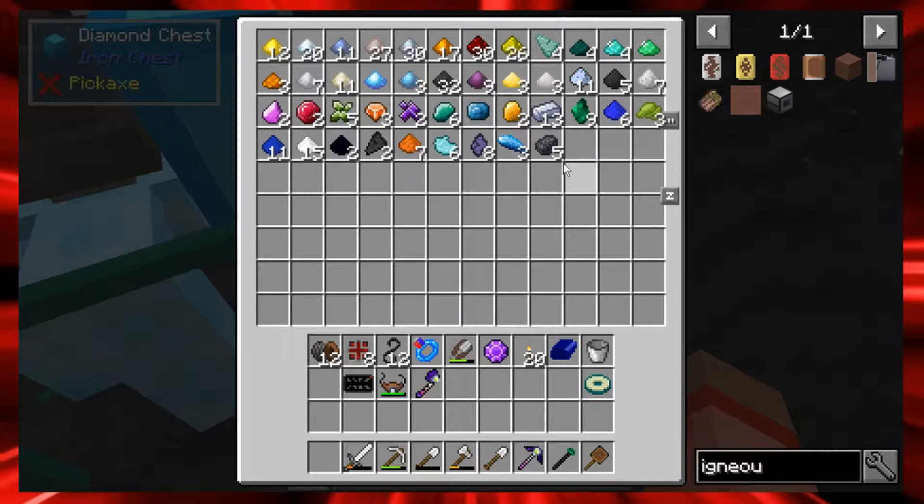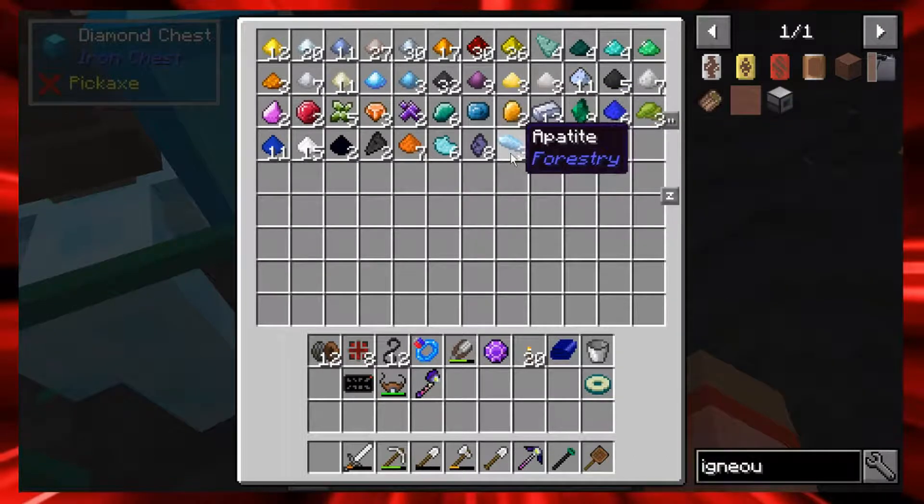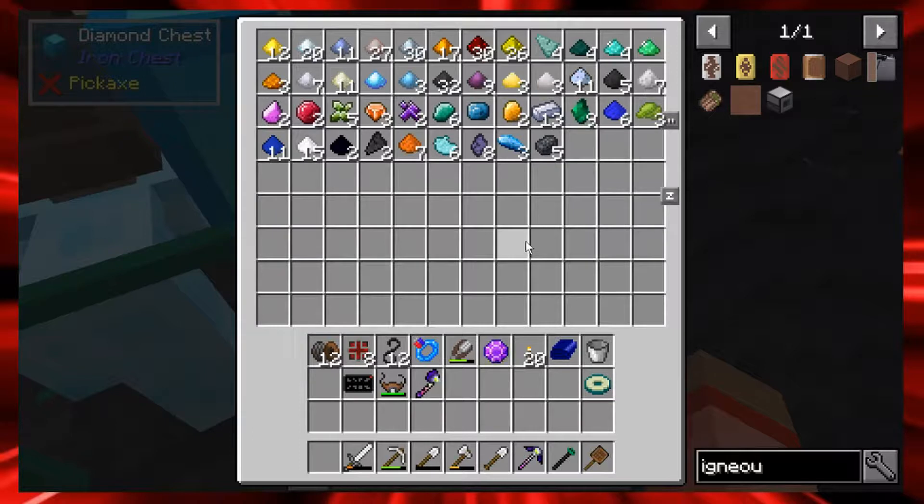We're also getting erodium crystals - we don't have those yet - which are needed to make the next tier of the void miner. We do get filter coal from this, which is pretty cool. That's the one we found in Misty World. I'm not sure what bacterial shale is, but we also get the minimum ore.